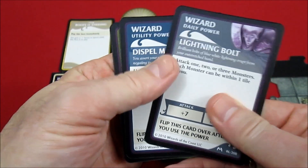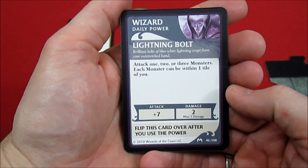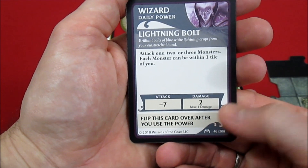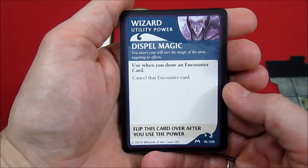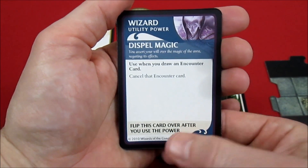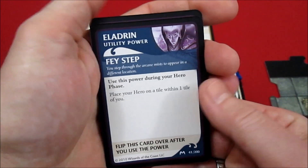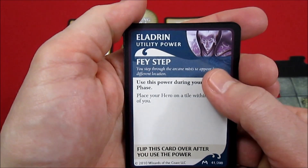His daily power is Lightning Bolt: attack one, two, or three monsters each within one tile of you - plus seven does two damage on a hit and one damage on a miss. Flip it over once you use it, so essentially once per scenario. His utility power is Dispel Magic: when you draw an encounter card, cancel that encounter card. Also a flip-over ability used once per adventure - very useful since encounter cards can be pretty nasty.